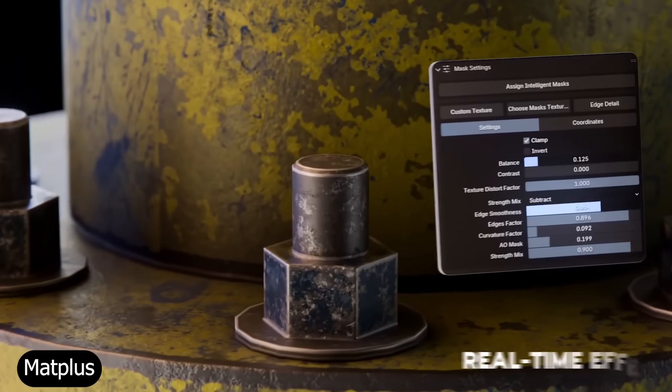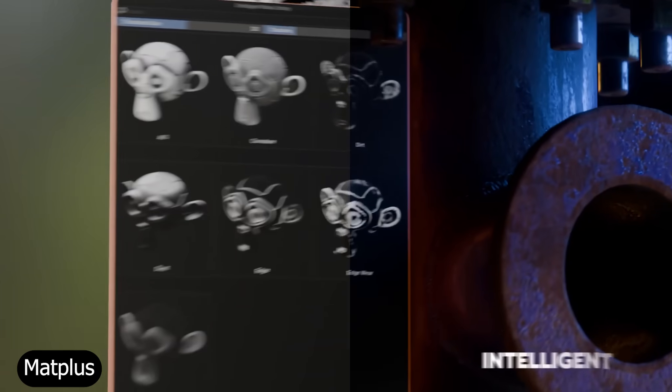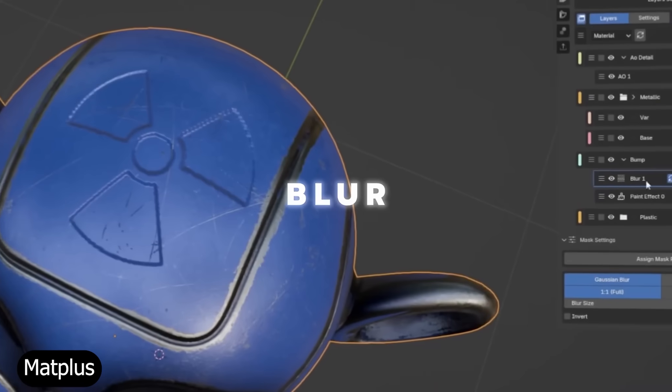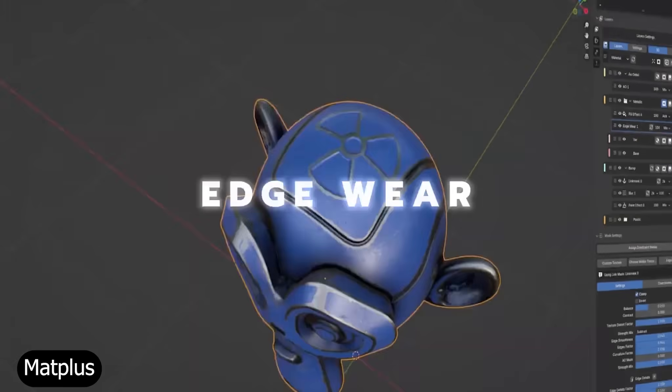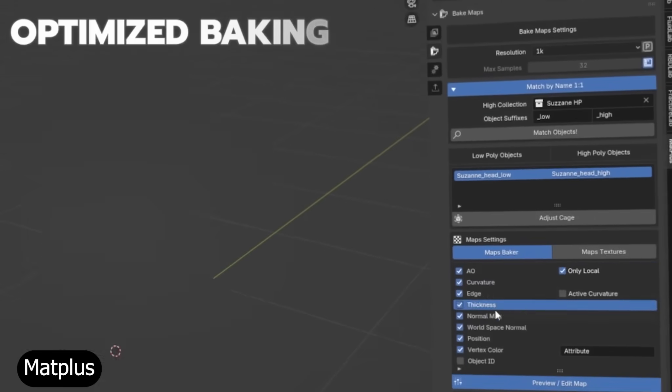Next up is Matte Plus. What happens when you combine Substance Painter-style workflows with Blender's flexibility? You can paint directly on your 3D models with layers, masks, procedural effects, and real-time blending. It's smooth, powerful, and fully integrated into Blender's viewport. If you do any texture work or concept art, this one's essential.